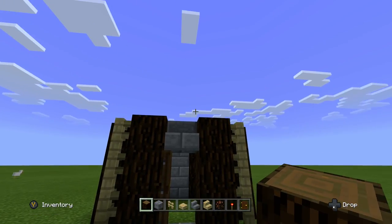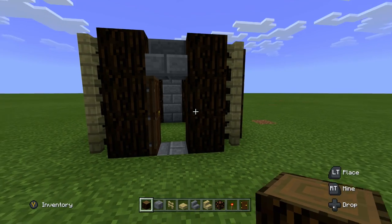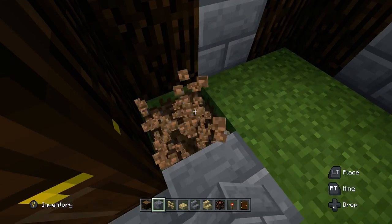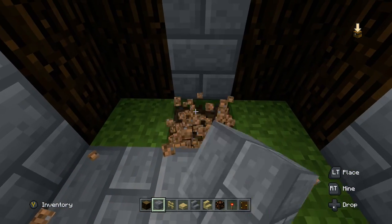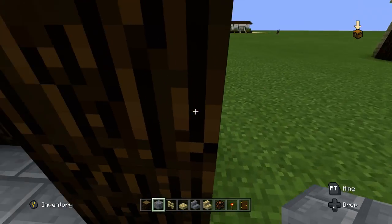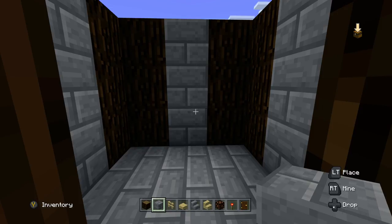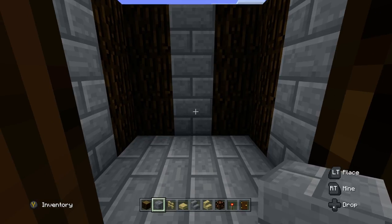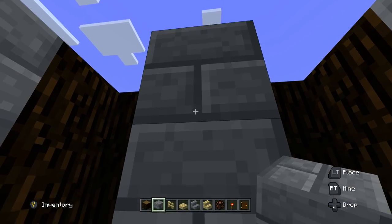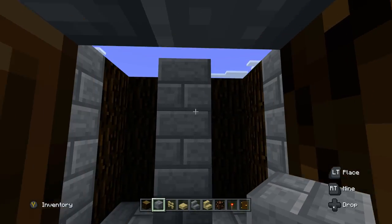Now we're going to start working on the inside so it's easier to work up. We're going to take out the dirt blocks in here and replace them with stone bricks — this just makes it look more cool so that instead of just having grass when you walk in, it has a stone bottom. Then we're going to place three stone bricks on the back wall, straight in the middle. This is going to be where we place our ladder to climb up to the top.